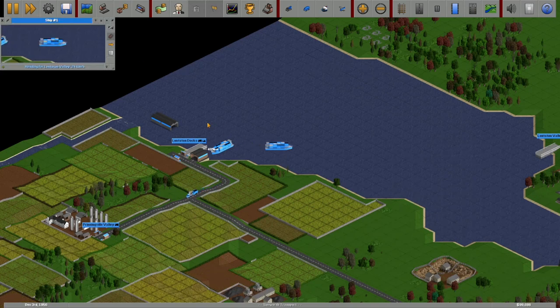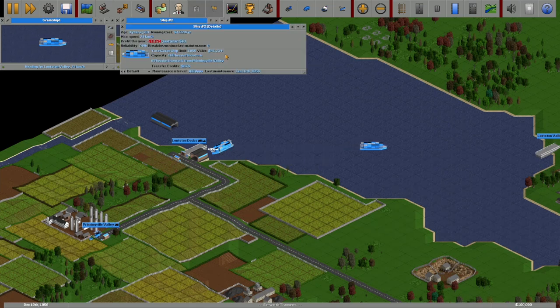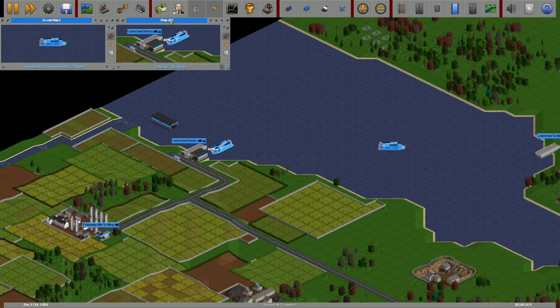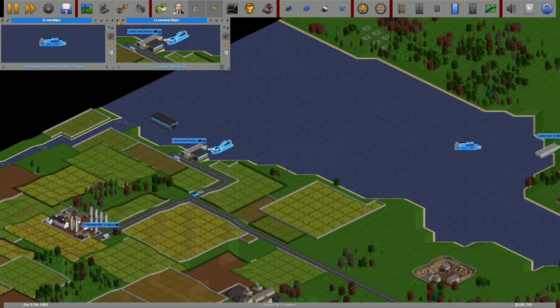I don't think I named the ships, did I? Ship 1 and Ship 2 — go do that now. You guys don't have to name them, I just name them. Grain Ship 1. And then Livestock Ship — correct? Yes. Livestock Ship 1. Alright, get that out of the way.